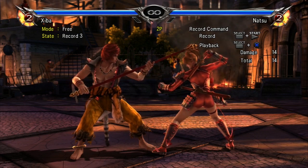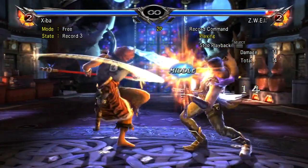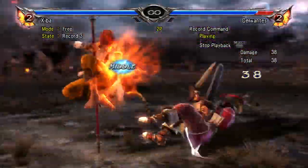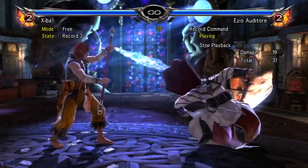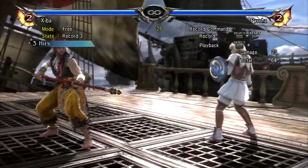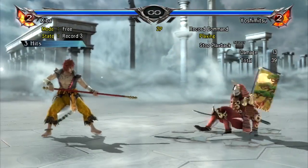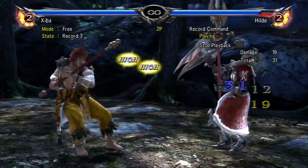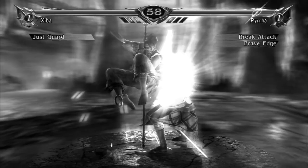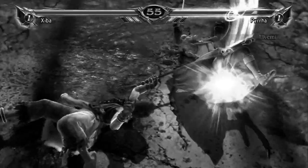Let's look at one more list of punishers, this time using Shiba. K at 13 frames, 3A at 14 frames, 1K at 15 frames, 3K and Slide B at 16 frames, Sitz A at 17 frames, 3B and KK at 19 frames. And from Crouch: 2A at 14 frames, While Rising KK at 16 frames, Sitz A at 17 frames. You might notice that some characters are a little better at punishing than others. This is normal, and usually characters that have weak punishment aren't hurt badly by the user not knowing or not being able to punish properly.